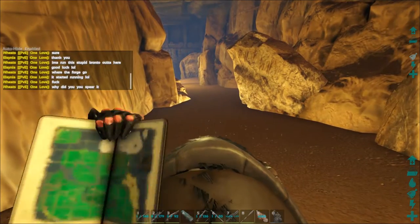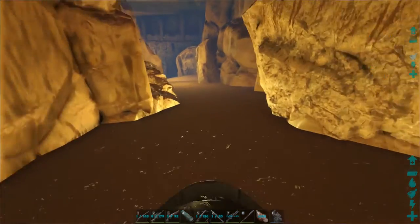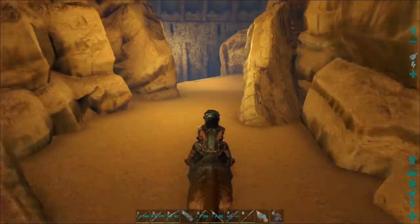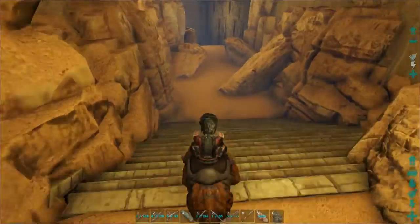All right guys, we are entering the desert cave. In case you guys want to know where it is on the Volcano, it's way in the bottom corner — you'll see it, you can't miss it. There's a big spire sticking out and I'll show you on the way out. So I believe there is an artifact in here. So far so good.